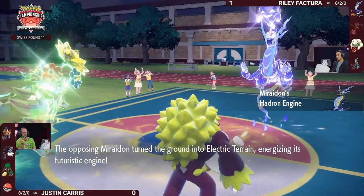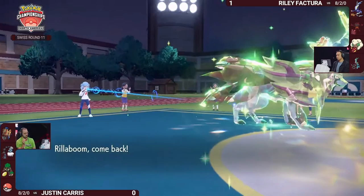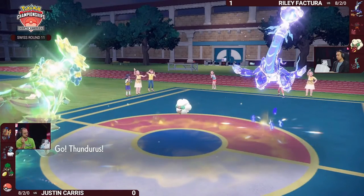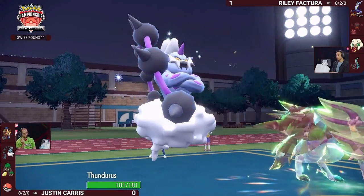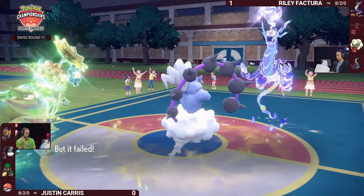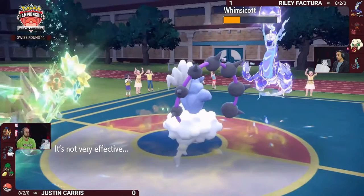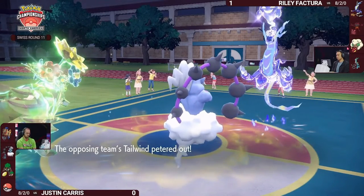Miraidon resets the Electric Terrain for itself, but Justin's one step ahead — wants to remove Rillaboom as well. Thunderous re-hits the field to land Eerie Impulses once again. A great swap: it resists Tachyon Cutter and allows you to go for Eerie Impulse into Miraidon or even Iron Crown. Another big Body Press into Whimsicott would be a 2-KO. And Encore does end.